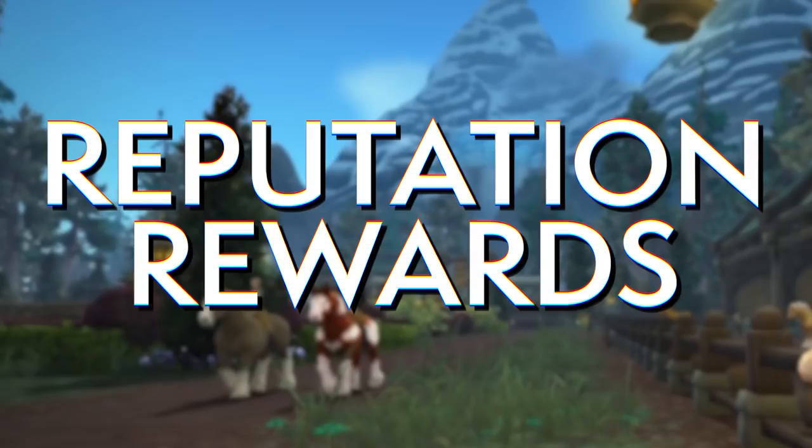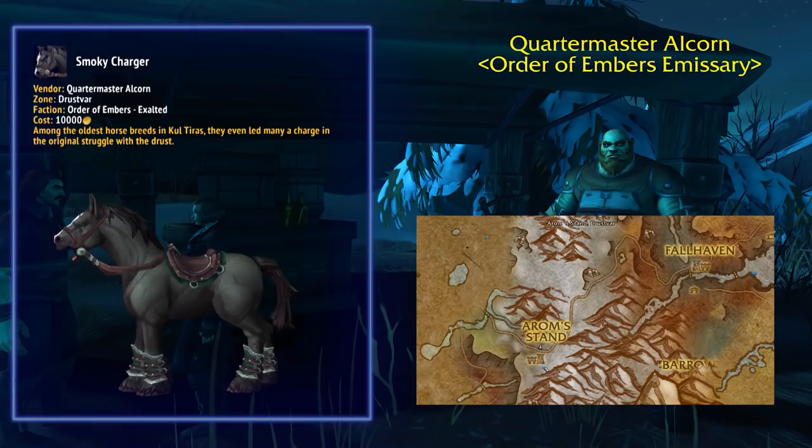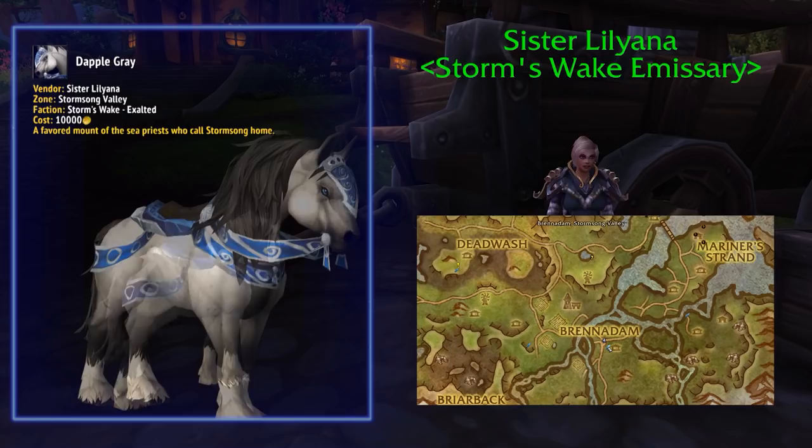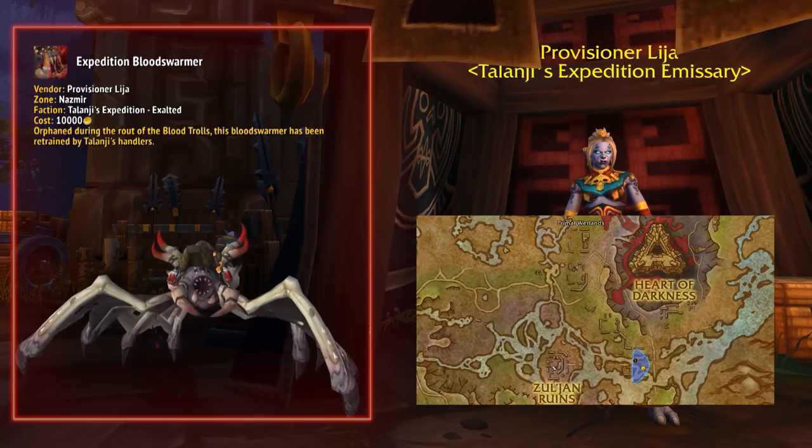Speaking of which, let's talk about the rep mounts. The six zone reps at exalted each offer a mount. For Alliance, you've got the Order of Embers, Proudmoore Admiralty, and Storm's Wake, giving you a black, gray, and white horse — the Smoky Charger, Admiralty Stallion, and Dapple Gray.